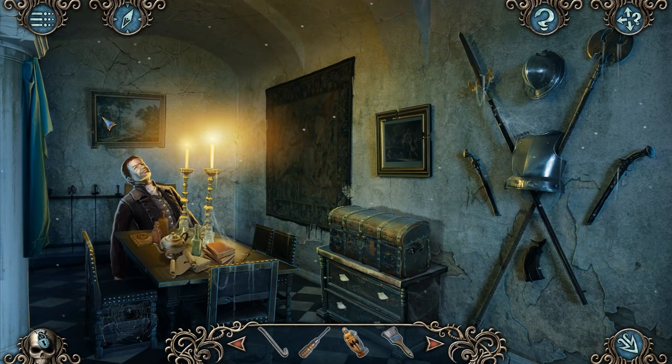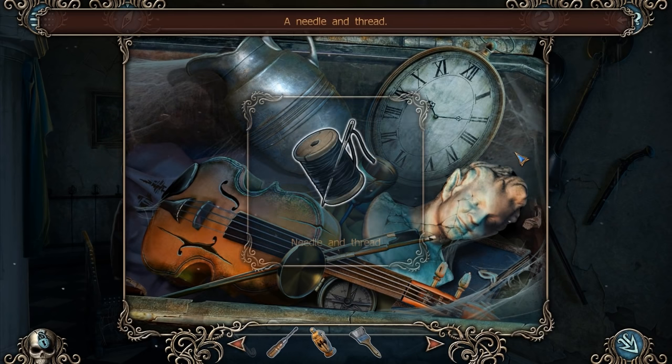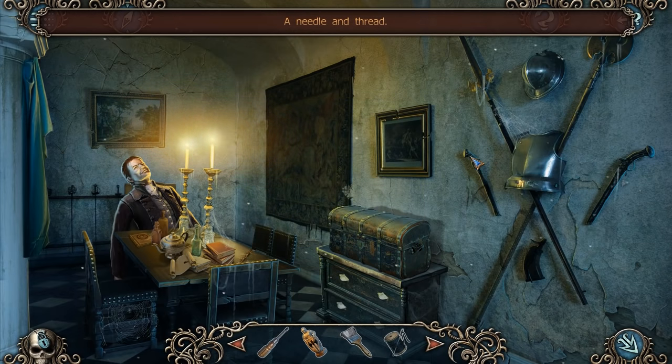Let's just finish exploring this room for the time being. We can't actually examine him at all, which is kind of weird. The chest — there's got to be something in the chest. And there is — the needle and thread, for the sail, I guess. Want to take a pistol? Some armour for myself? I guess not — that's not very ladylike.